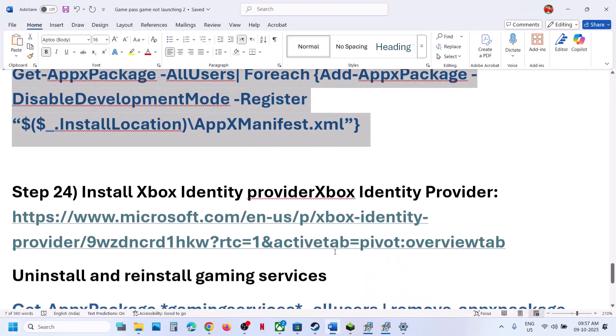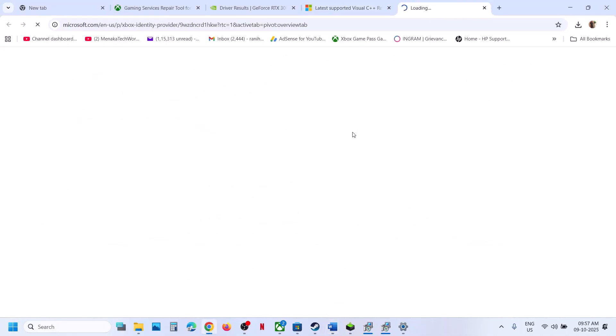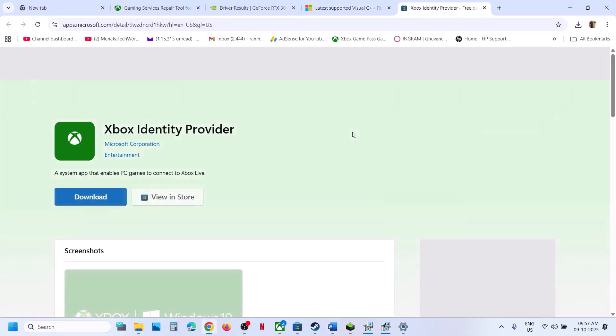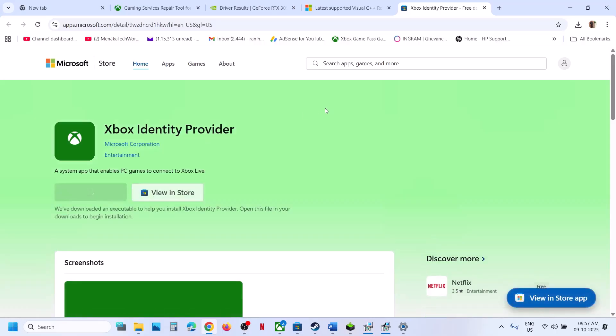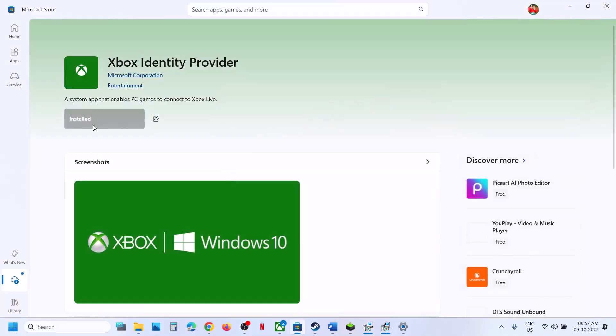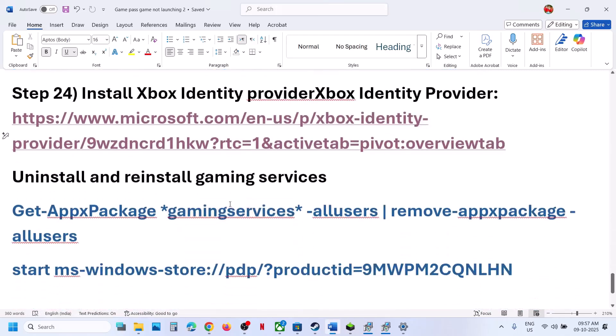The next step is to install the Xbox Identity Provider. Open the link from the video description in a browser — it takes you to the Microsoft website. Click Download and it will prompt you to open Microsoft Store. If not already installed, you will see an Install or Get button. Install it, then check.